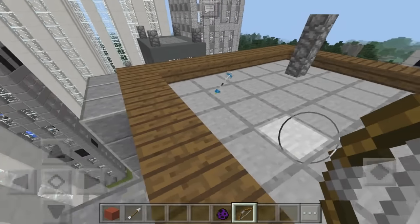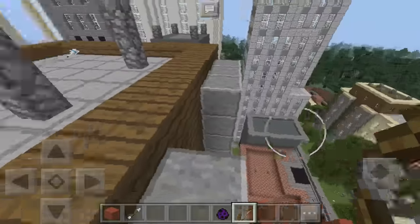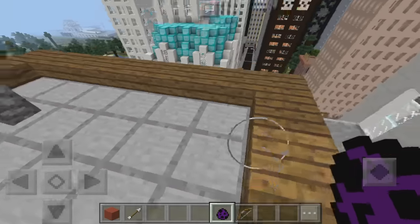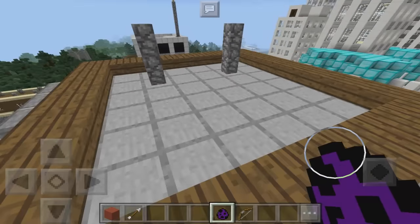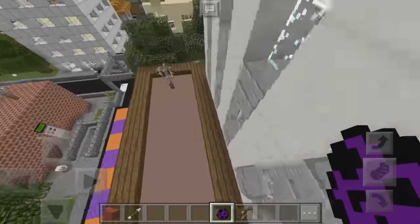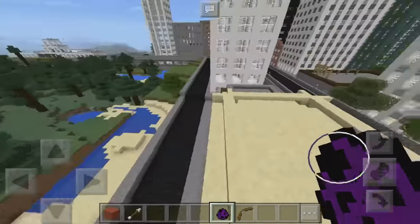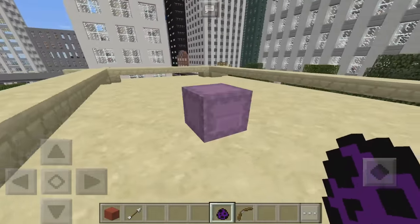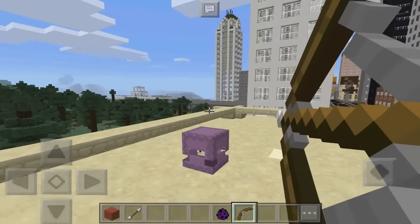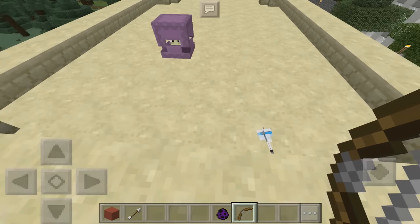So why did I change the arrow to look like a water bottle? I'm actually going to be flipping these arrows with a little special help from a shulker. When the shulker is in his shell and you shoot him, the arrow will actually bounce and ricochet back at you.